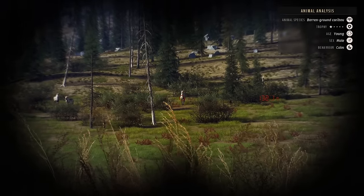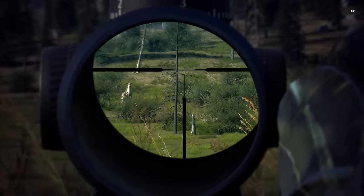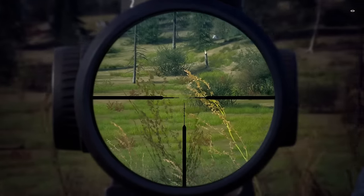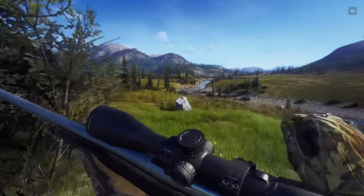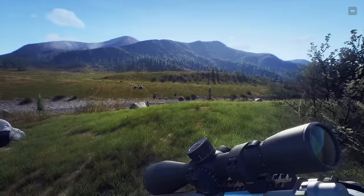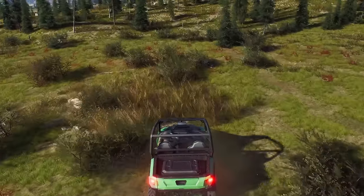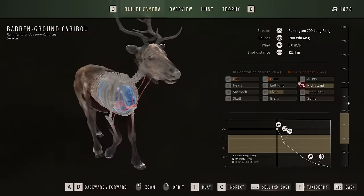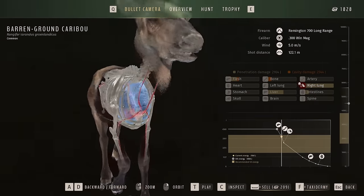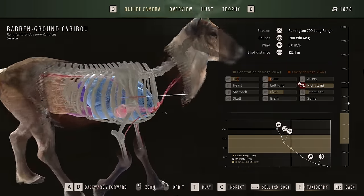This guy I know I can get a heart shot on, so I'm going to go for that. I don't know — this gun might be too big, but we'll see. Come on. Damn, I ran out. Well, we got two of them though. Okay, feeling pretty good. Let's go grab them first, then we'll go get the moose. This guy was a nice one — we got him in the right lung, bounced around in the bones. We definitely hit the bone. We also hit him in the liver too. Pretty good shot.